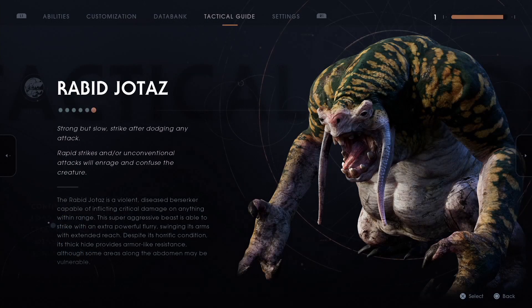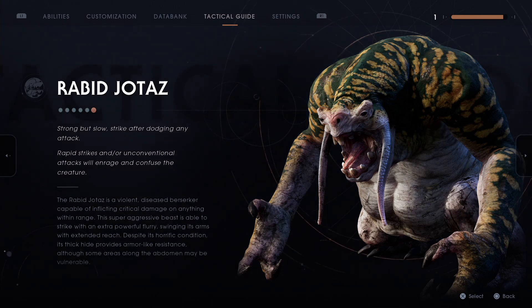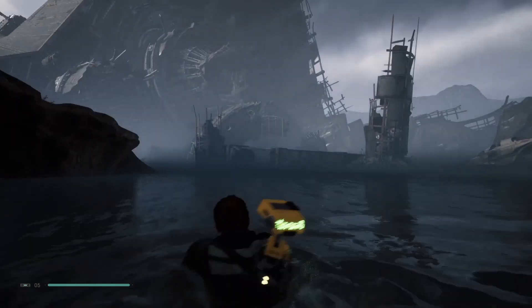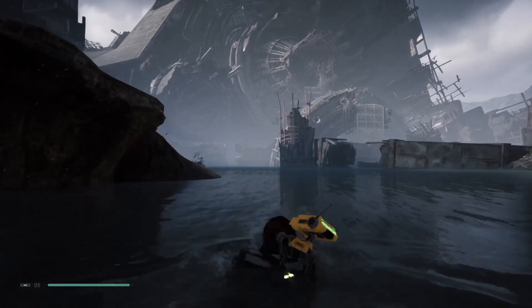Moving on to this heavyweight optional boss — the Rabid Yotas, Jotas, pronounce it however you want. After moving through the game, you'll eventually pick up Force Push for Cal and Overcharge for BD-1. On the planet of Zepho, you'll come across a large open area with a Star Destroyer in the distance. You'll take a plunge into a body of water.